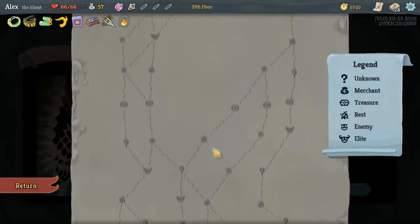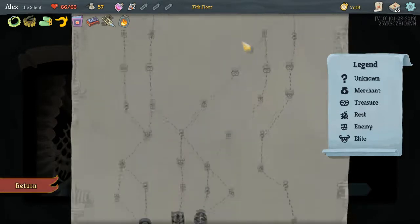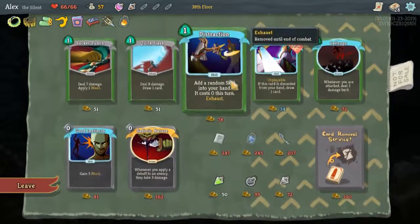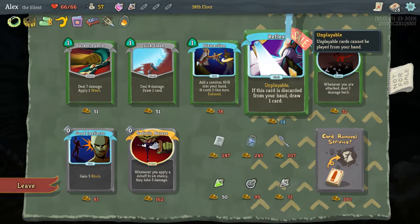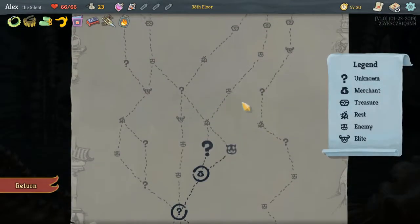Shop and bonfire, and then we can go this way. Dude, this is a massive floor. Actually I do have enough for some stuff. On play - if this card is discarded from your hand, draw one card. We'll take that, I guess. Didn't think I would be able to buy anything here, but okay.